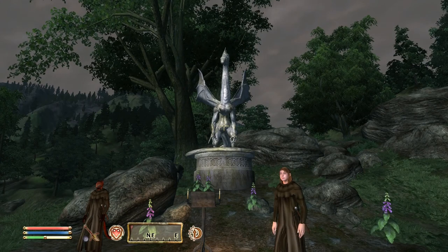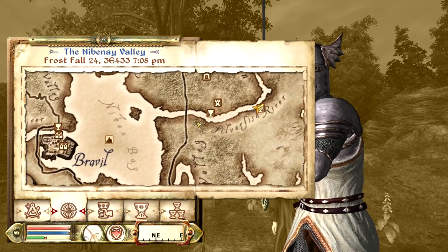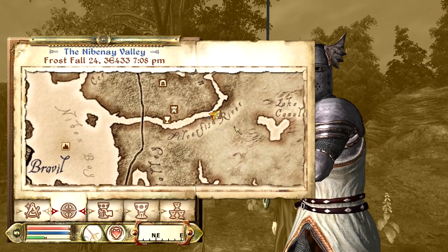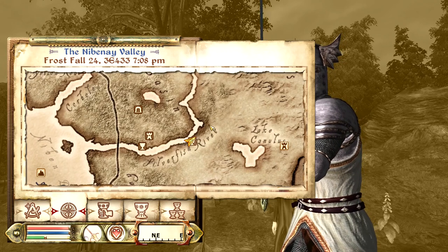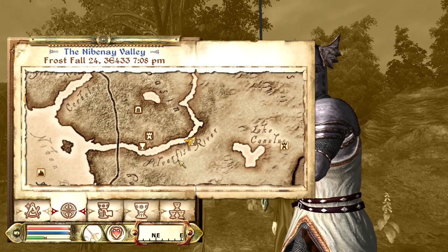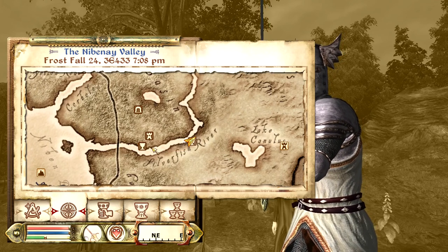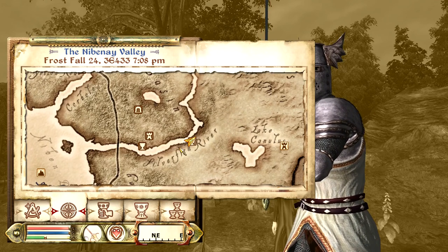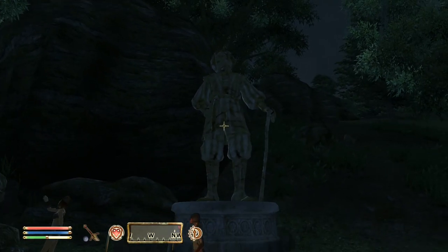The next Daedric shrine we've got is the Shrine of Peryite. It's going to be found to the east of Bravil along the Silverfish River, right before this little point in the river, just between the H and the R in 'Silverfish River.' It's going to be to the east of the Imperial Bridge Inn.